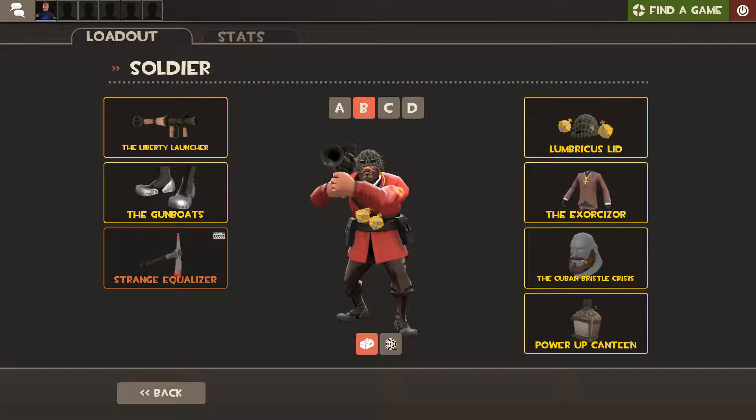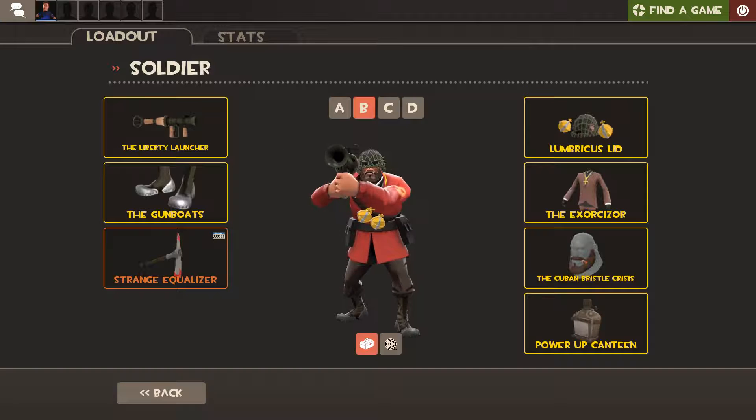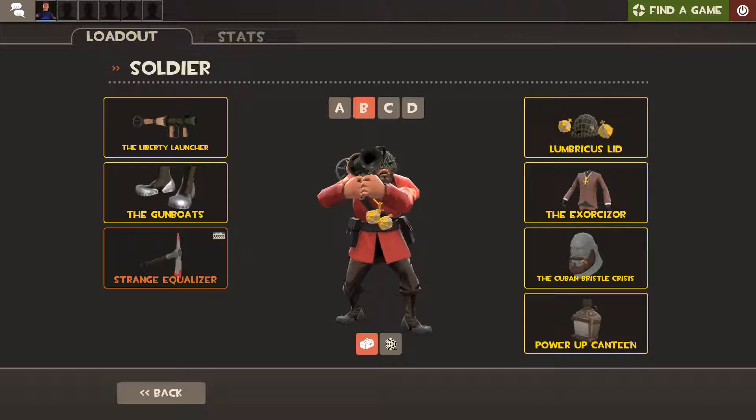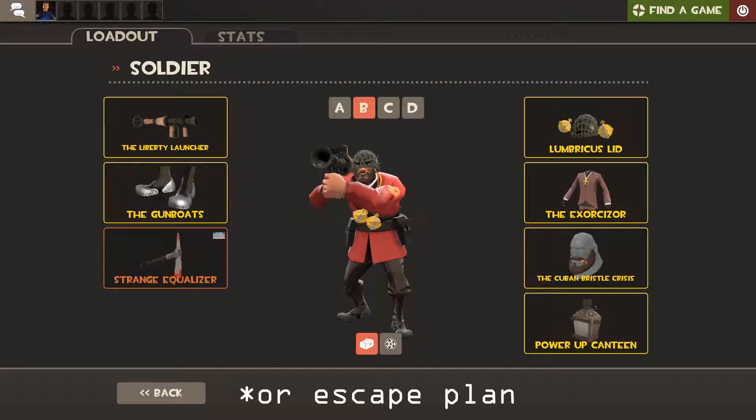So the first item we're gonna be talking about is one of my favorites, the Lumbricous Lid. This is a promotional item from Worms — I don't remember which one, I think it was Worms TD. So it's this lid and it gives you big bushy eyebrows and Holy Hand Grenades on your chest. But there's a huge but — if you go into game and you have the Equalizer equipped, this happens.